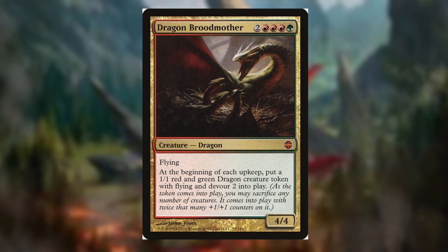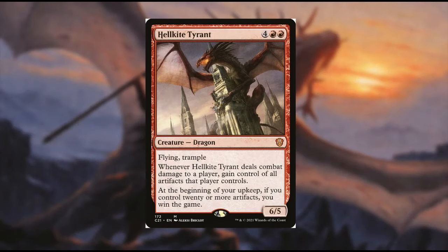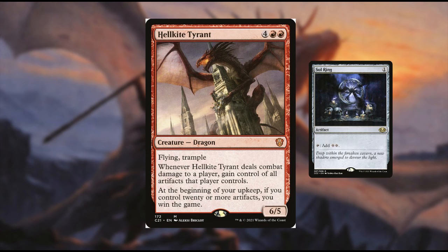Dragon Broodmother is another great include — at the beginning of each upkeep, put a 1/1 red and green dragon creature token with flying and devour 2 into play, helping enhance our board with dragons every turn. To hold opponents hostage, Hellkite Tyrant is fantastic: whenever it deals combat damage to a player, you gain control of all artifacts that player controls. It even has a game-winning condition if you have 20 or more artifacts. Even without that win condition, taking people's mana rocks is huge in a heavily costed dragon deck.